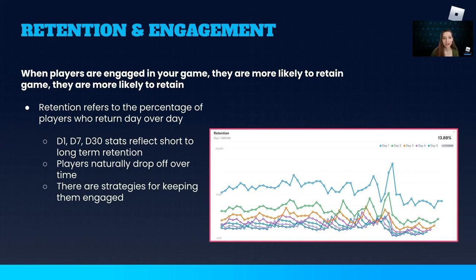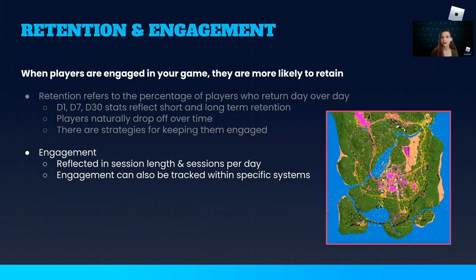Long-term retention — D30 and beyond — indicates whether a game has a healthy amount of interesting systems, deep progression, and compelling content to keep players engaged. Quests are one system you can use to provide players with ongoing goals and rewards to keep them engaged and retaining. Players who are highly engaged, invested, and actively participating in the various game systems are more likely to retain. And that's important because the players who stick around introduce their friends to the game, make the world feel alive and populated, provide competition for other players, and might even spend money in the game. You can track their engagement through metrics like session length and number of sessions in a day.